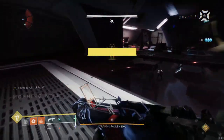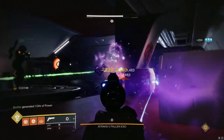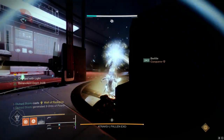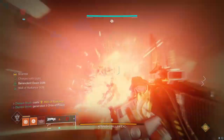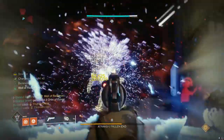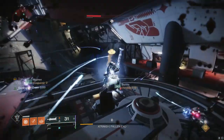Once everybody gets up top, make sure you go ahead and get the scanner buff and get in position. Before firing your Parasite, make sure that your Well Warlock does drop their Well. Also make sure it's a little bit further away from Atrax, so you don't actually start your burst damage phase early — it's kind of important that you don't do that. Once everybody's in the Well, give it a good old-fashioned countdown and shoot your Parasites.